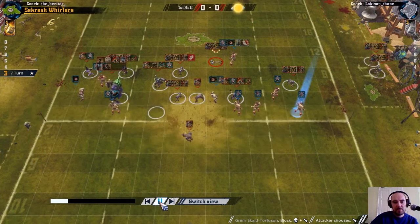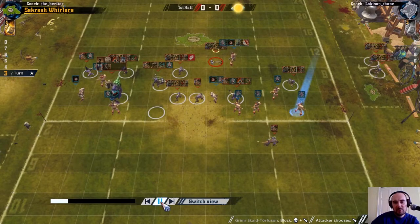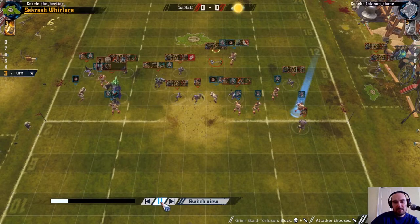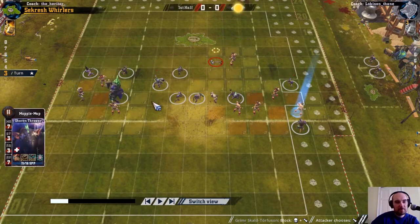Turn three - I have two guys on the ball here. I'm spotting because the key players are at movement 7. I can get around here. I'll show you where the lineman goes - he's dropping in there for an assist on the ball.